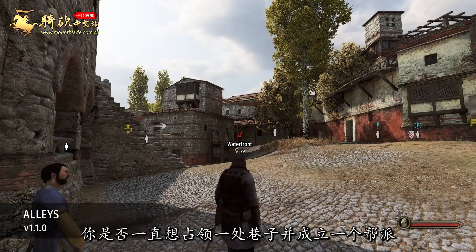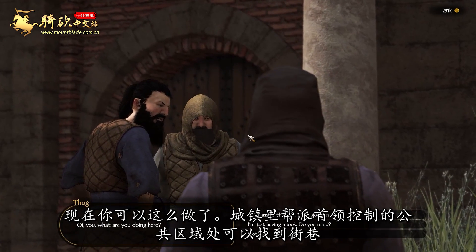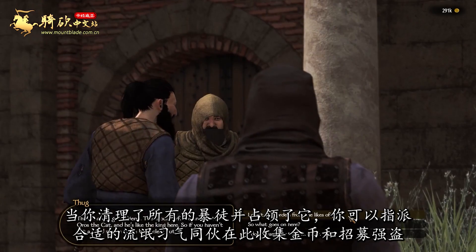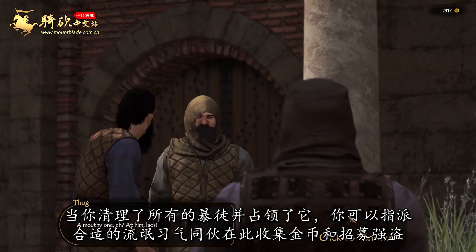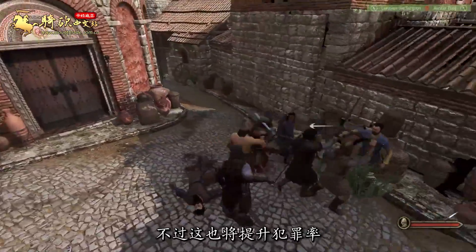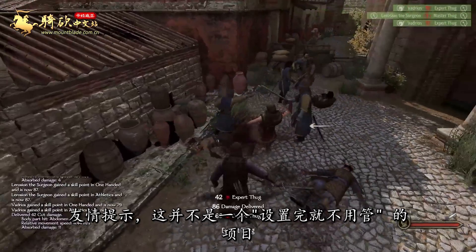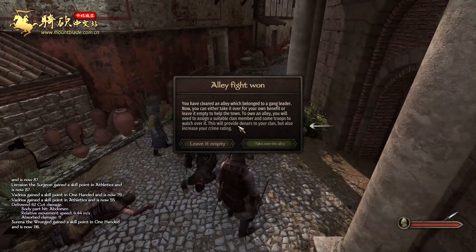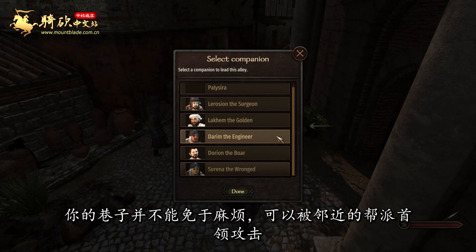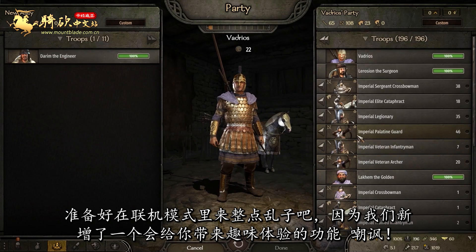Have you always wanted to take over an alley and set up a crime gang? Well, now you can. Alleys can be found in towns where gang leaders hold control of common areas. After clearing out the thugs that occupy it, you can assign a suitable rogue companion to gather gold and bandit recruits. However, this will also generate crime rating. Mind you, this is not a set-it-and-forget adventure — your alley is not immune to trouble and can be attacked by neighboring gang leaders, so make sure to leave some troops and help them defend it when the time comes.